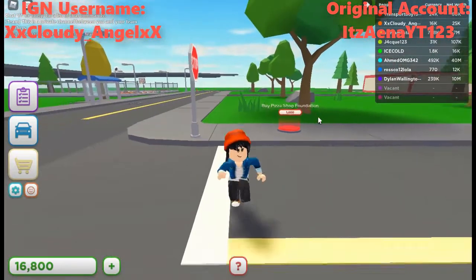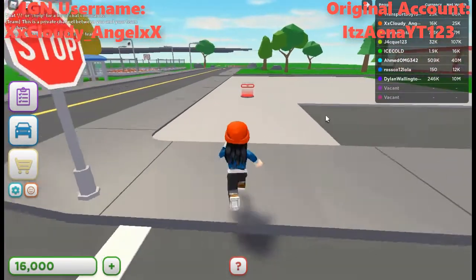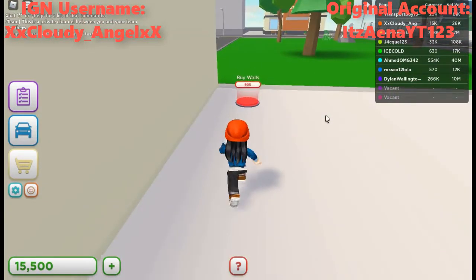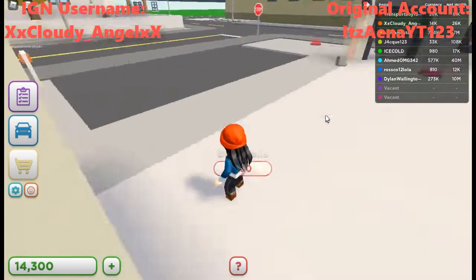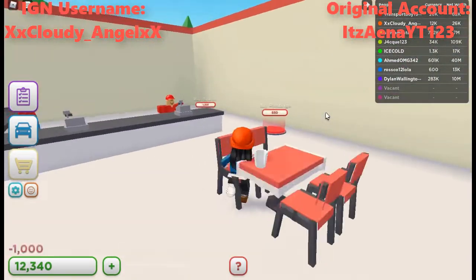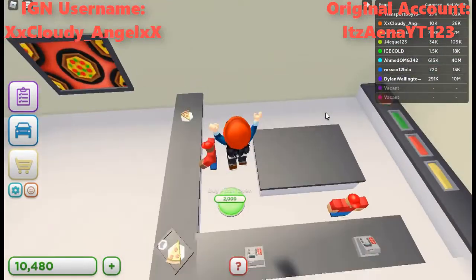We have a pizza shop! 1,000 for the shop foundation — nice, we've got 15,000. Buy the walls, go inside, buy walls again — this is so much fun! Buy the checkout counter and all the fittings. We are making a pizza shop, guys — this is amazing!